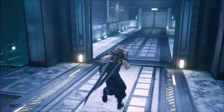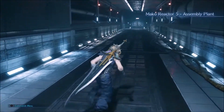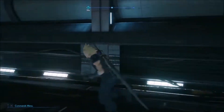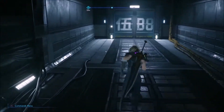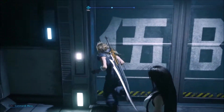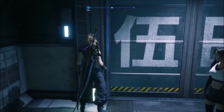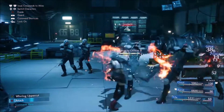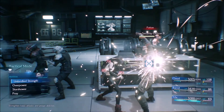After the cutscene we want to run through this tunnel. I would recommend equipping fire materia with elemental on whoever you attack with the most — it'll help with a few normal fights against these guys. These fights are really easy; I left them in just to show you.